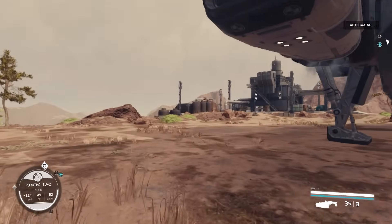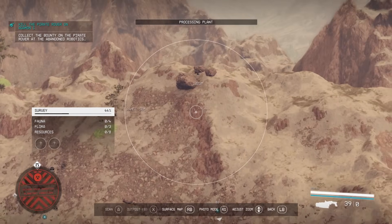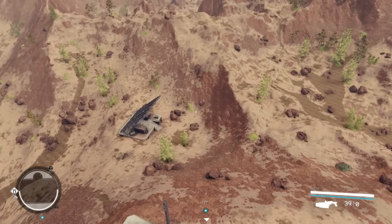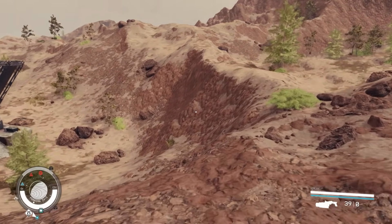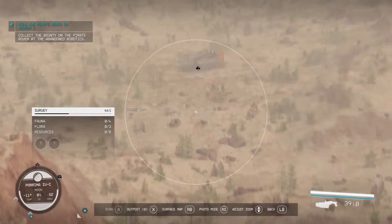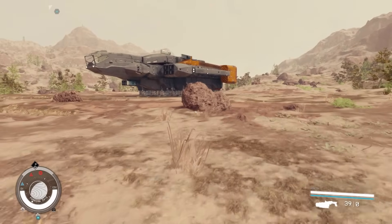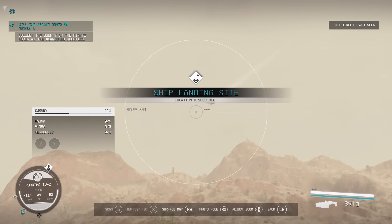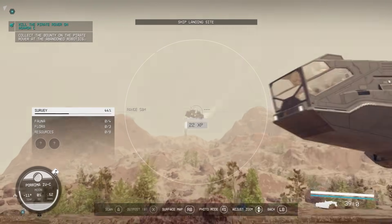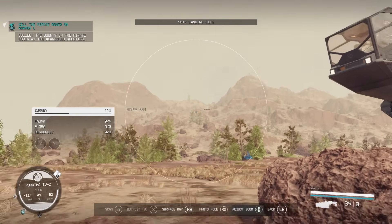Next up it's time to steal our second ship. The fully leveled up scanner is great here because you can zoom right in and see the ship miles away. You'll also have the ship's landing site marked on your map with an icon, so even if you lose track of the ship just look for the ship landing site icon and you can find your way instantly. Let's go ahead and steal the second ship.